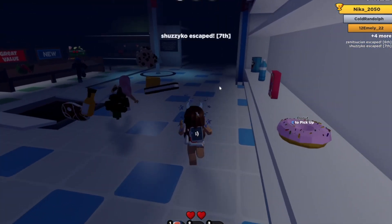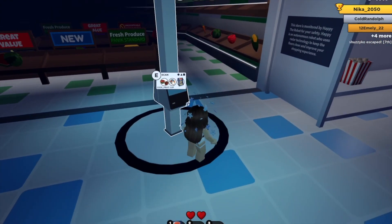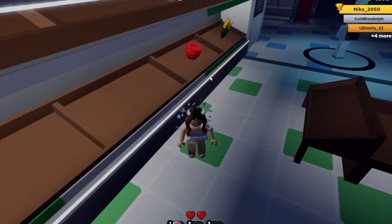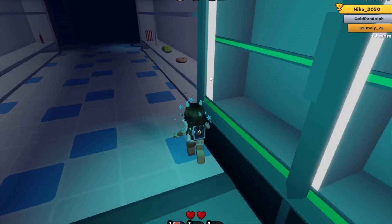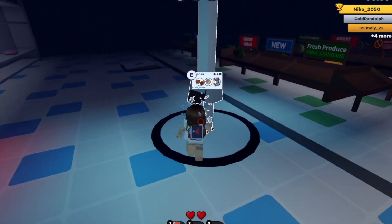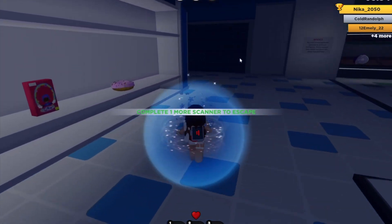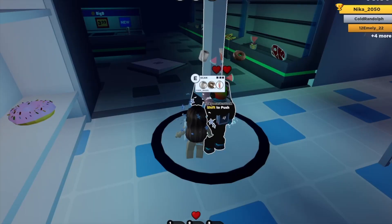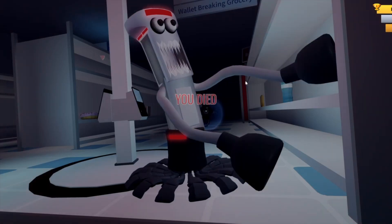Okay so I need pasta, then watermelon and a fruit cup. This is the second scanner. Oh no — yes, success! One more scanner to escape. What do I need? Toilet paper, bagel, toothpick. Oh no — I died.